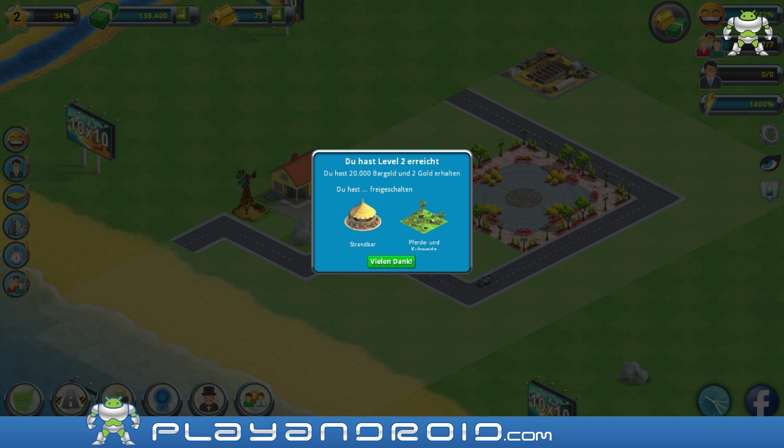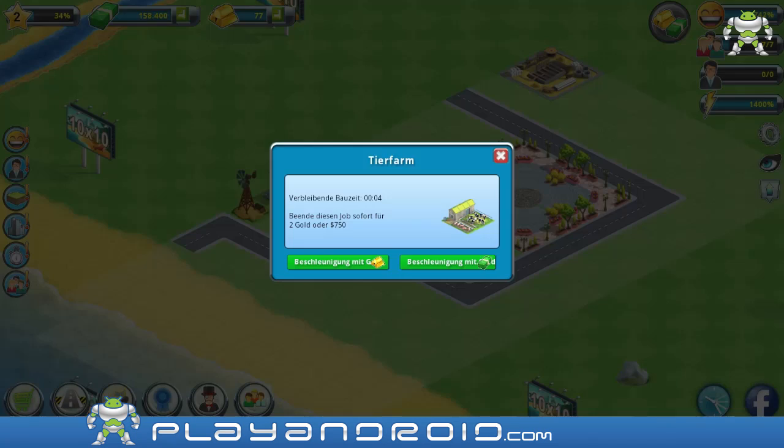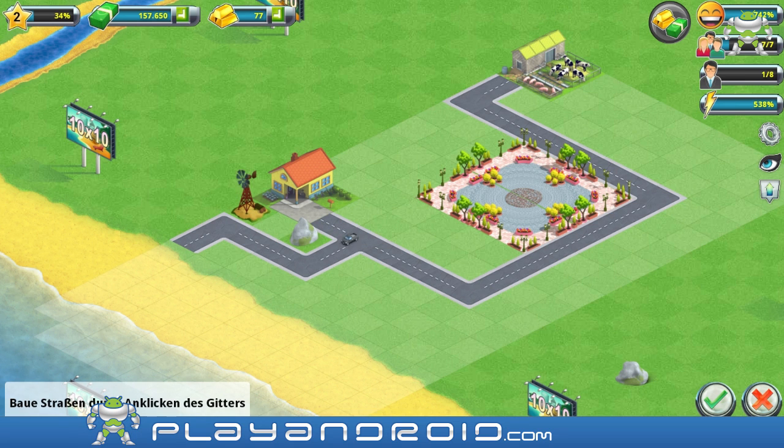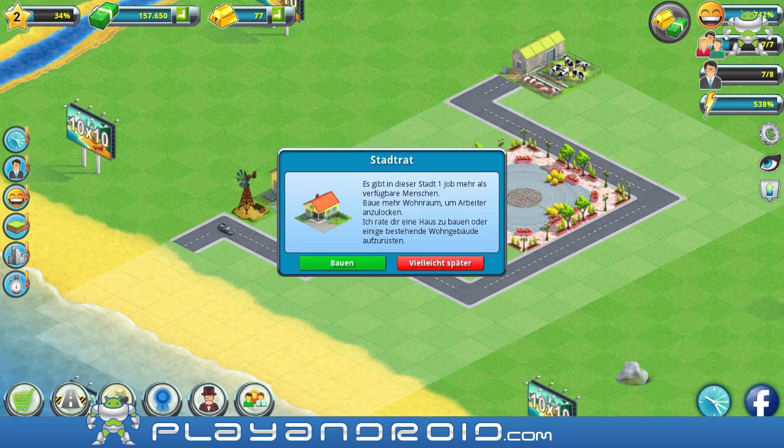And I've got a beach bar now, and some type of farming ground for cows and horses. I'm gonna speed this up. And it needs a street. So I have an animal farm, I have a house, I have a windmill and a park. Isn't that great? I have one more job than I have people - you can see that on the top right. I have seven people and eight jobs.